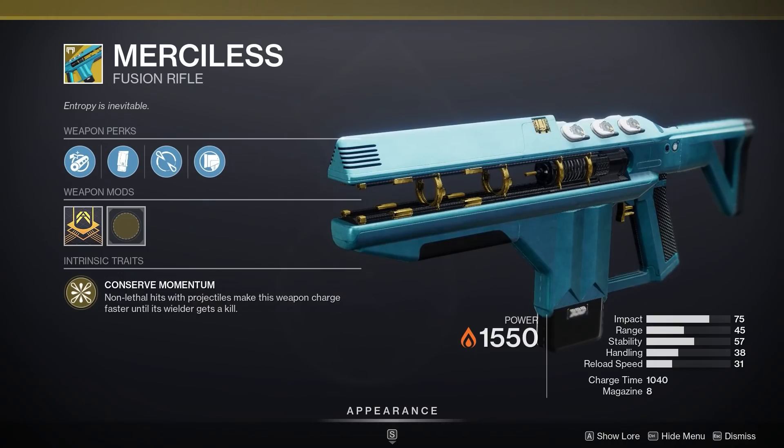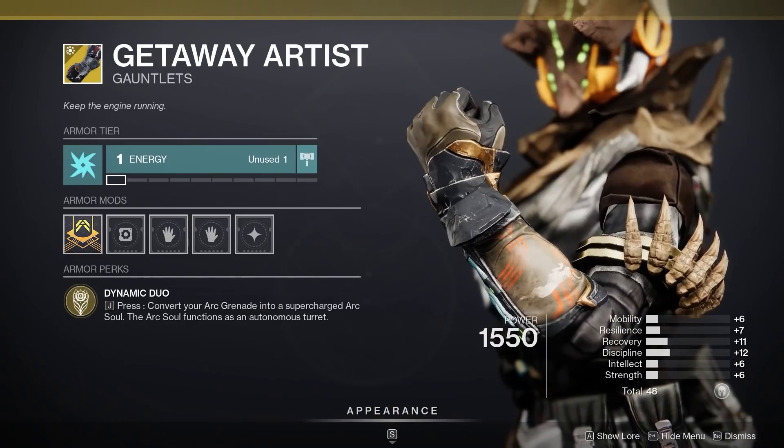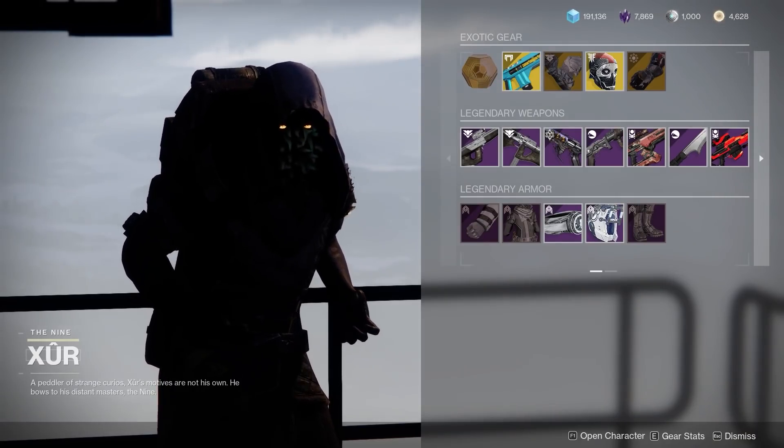Xur's in the tower. Featured exotics: let's get these fusions shooting faster, reloading is for nerds, how dare you shoot me, and one-man fireteam. All exotic rolls are pretty bad — only get them if you don't have them.